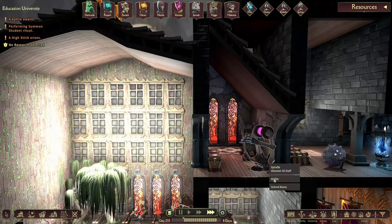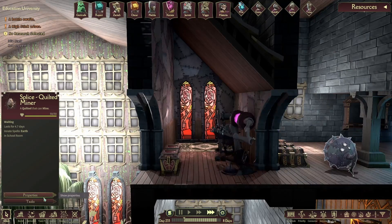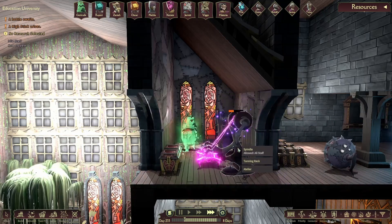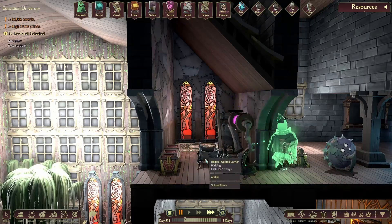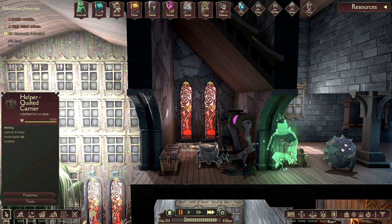The last update I wanted to talk about is that quilted now last 6.9 days when they're built at the Atelier. This was more of a bug fix because the room was intended to increase the quilted lifespan and it just wasn't before. But regardless, this is a pretty big quality of life improvement that cuts down the work to make the quilted by about half. Pretty awesome there.